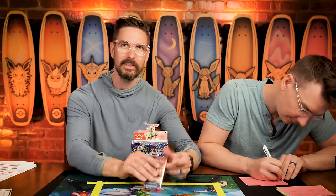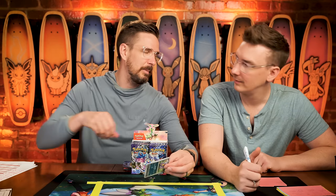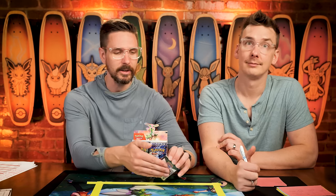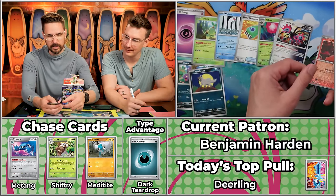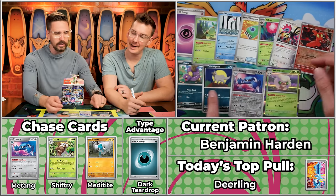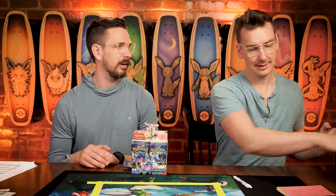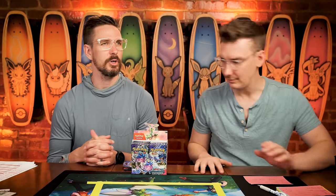Next up we have Benjamin Harden — a fellow Ben. I always thought it was interesting that my name Benjamin and my brother Jonathan both have eight letters, but then their younger brother Tyler doesn't — unless you're spelling Tyler really weirdly. The Ekans will score, Turtwig won't, Poochyena will score, Wigglett, the Matang will score, and the Whimsicott — four points, making something out of nothing. We've now seen all three chase cards, though we found more Melmetals than Matangs today.